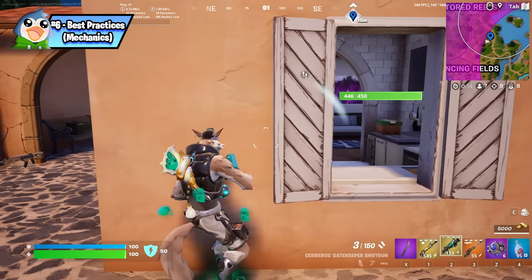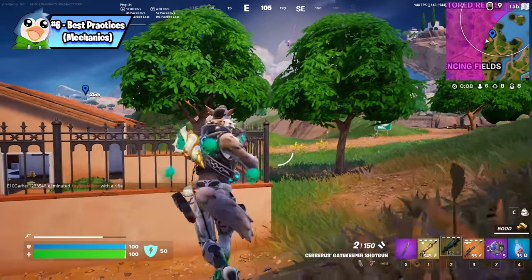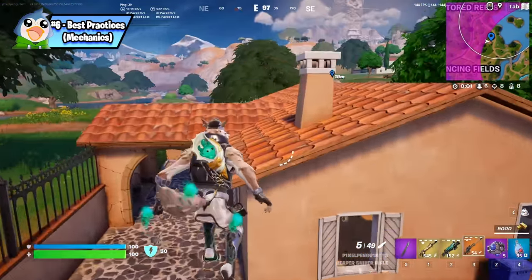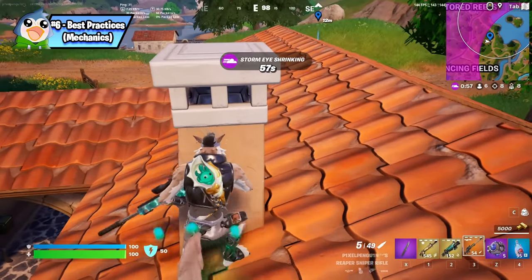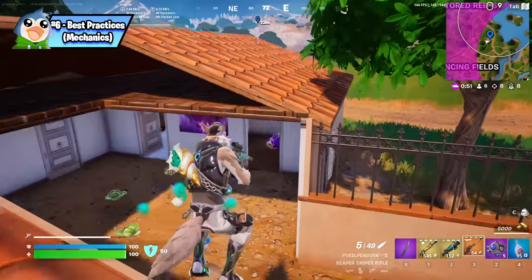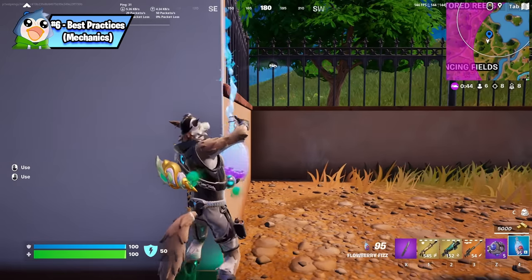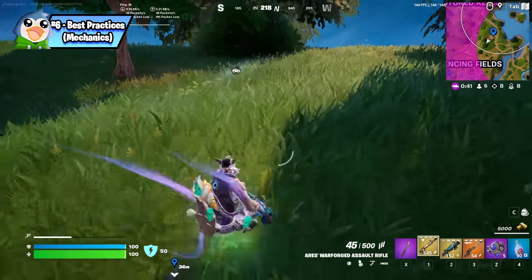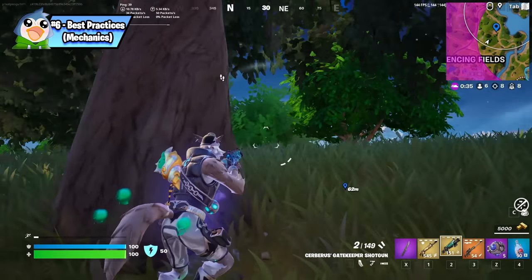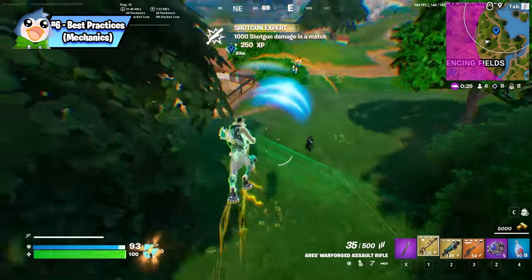In the loadout tip I mentioned always having at least two weapons, and the main reason is so you can follow up on your shotgun with your other weapon. With slow-firing shotguns like the gatekeeper or pump, there's a lot of time between shots where your opponent could be damaging you. So the most efficient approach is to open with a shotgun shot, immediately swap to your other weapon and shoot a few shots, then swap back to the shotgun and repeat. This is gun swapping, and if you incorporate it into your gameplay you'll be surprised how many more fights you win.